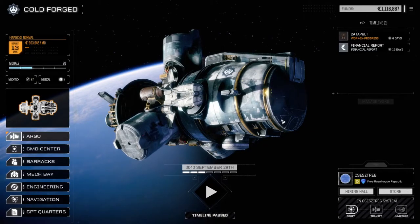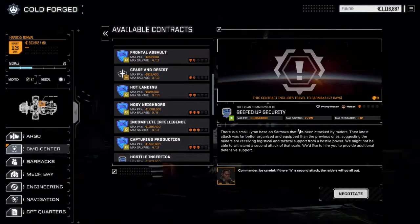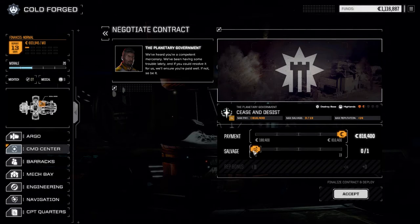Hey everybody, welcome back to another episode of Rogue Tech Cold Forged. Today we're going to jump straight into a couple of missions. We're going to do a light lance mission first and then move on to a mission with the heavy lance. The first mission is Cease and Desist — a destroy base mission at one and a half skulls. We'll go half and half on salvage and C-bills — well, you never know, we might find something good.